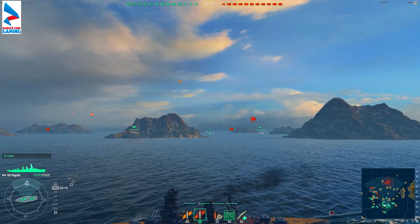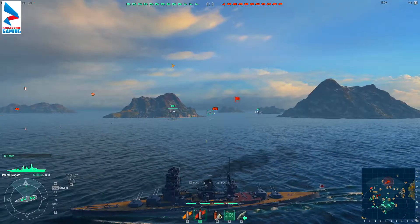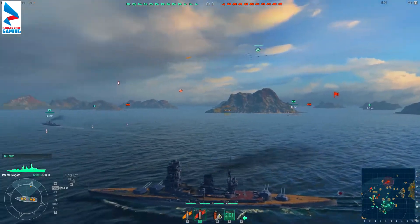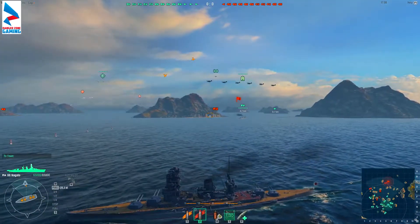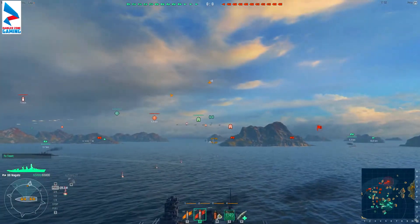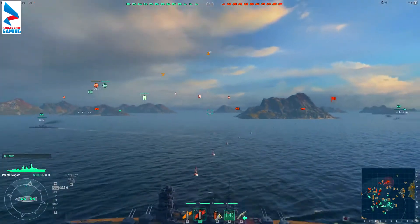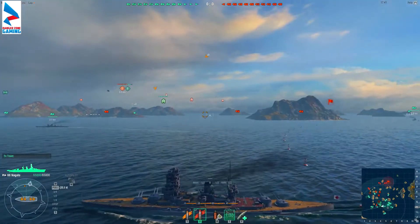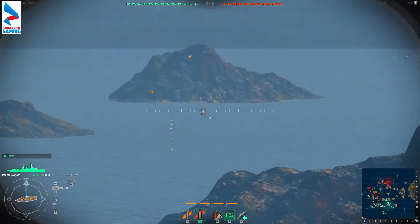We've got an enemy battleship but it looks like it is a Fuso, and those are just landing short. We're going to turn away a little bit — we don't want to get within range. This is kind of like the Cleveland-Pensacola situation where you go up a tier and you kind of expect the next ship to be better than its predecessor. And in some ways it's just not. This is a bit more maneuverable I think, similar top speeds, both around 25 knots-ish.